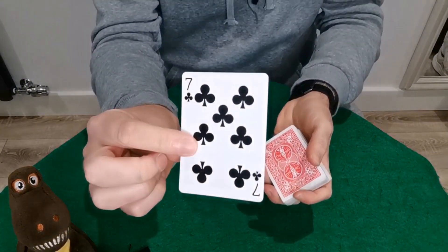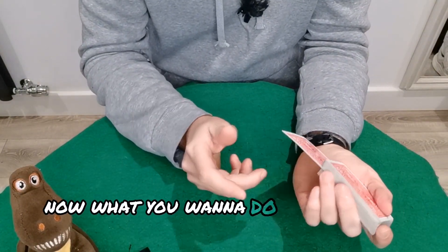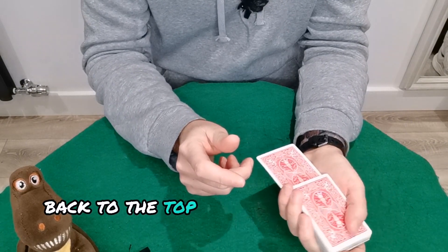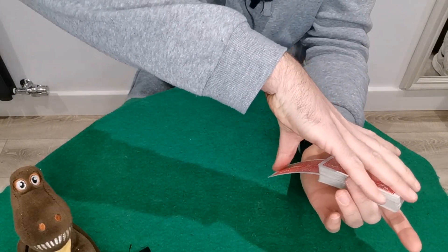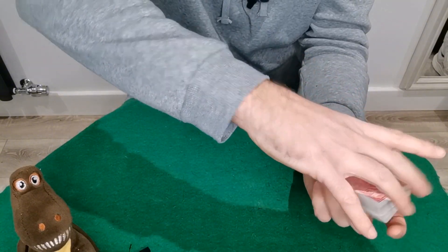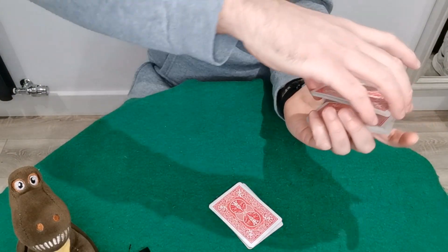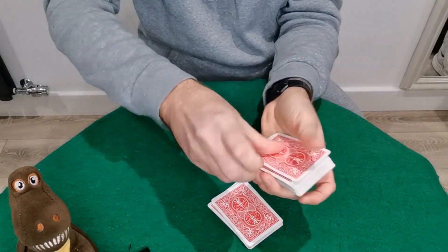You'll tell your spectator they can have a look at their card, and you'll lose it back into the middle. Now what you want to do is control their card back to the top in whichever way you want. What I'll do is push down a block of cards just like this, push it in, do a couple of cuts — and there we go, their card is controlled to the top.